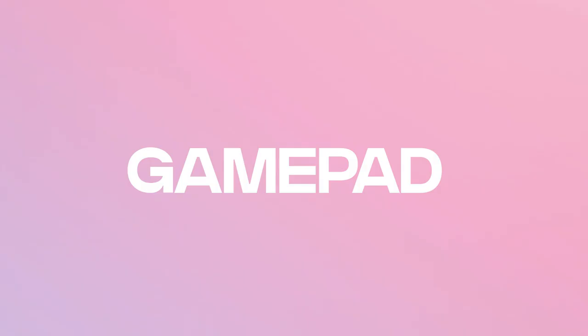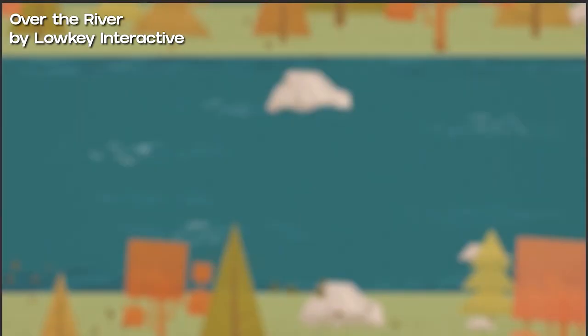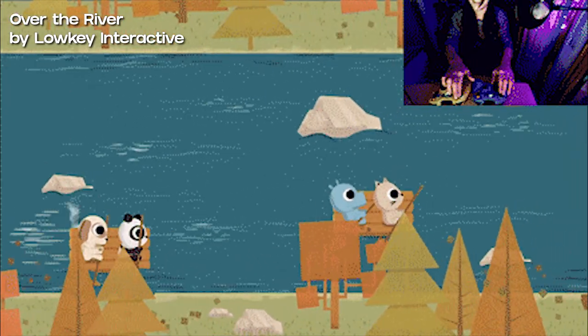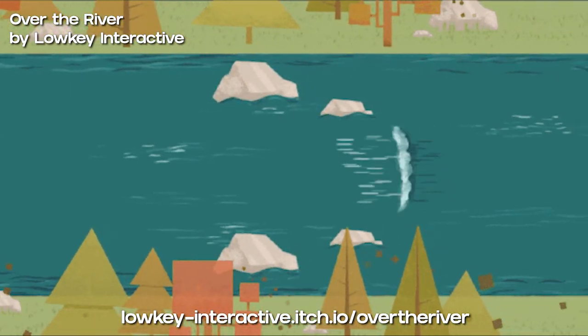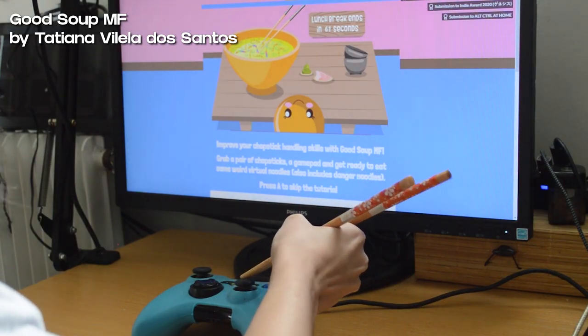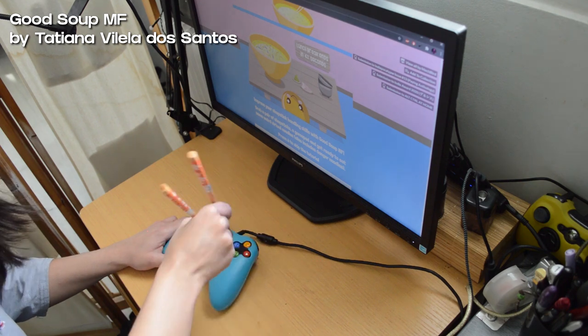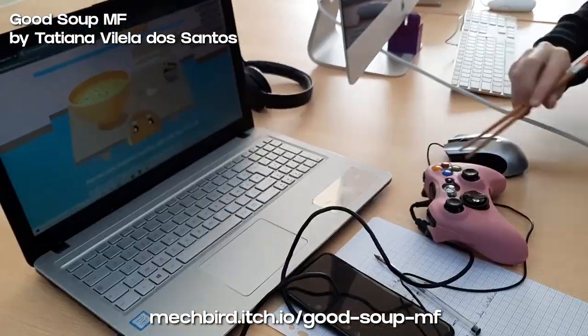Gamepads. Over the River is a beautiful, chill raft trip game made for four players by some of my students for the Cloud Gaming Jam 2020. You put a paddle on your raft by rotating each joystick. You can also play it as a 1v1 if you have enough coordination and two gamepads — try it on their itch.io page. Good Soup MF is my entry for the All Control at Home 2020 Jam. You have to grab a pair of chopsticks and use them to move the joysticks of your gamepad to eat very special noodles. Playable on my itch.io page, Megbird.